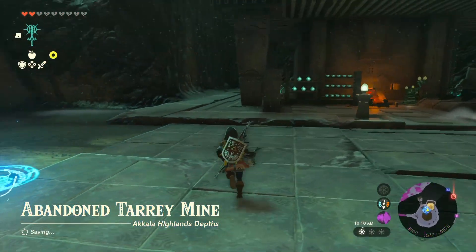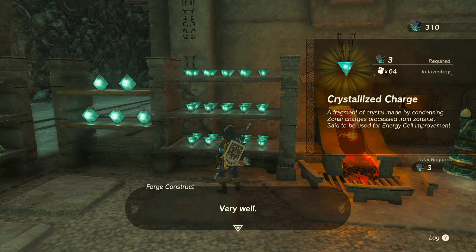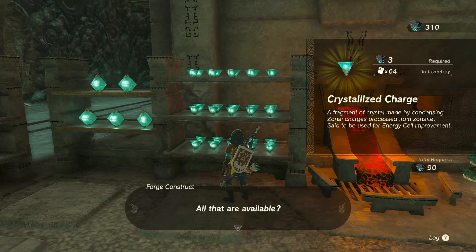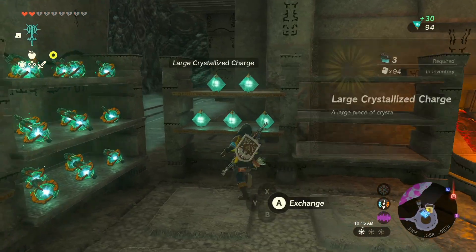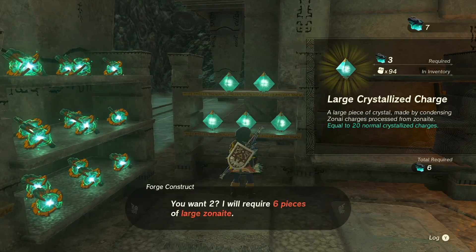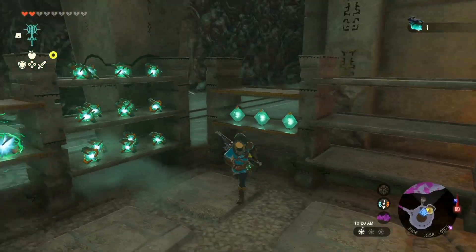If you check my other video it'll tell you how to get here. I'm going to buy all of your crystallized charges. That'll cost me 90 — the problem is I've got 300; I came out of my last farming run with much more than I needed. So I've got 134 now, essentially enough to get myself an energy cell.